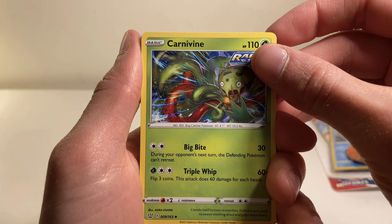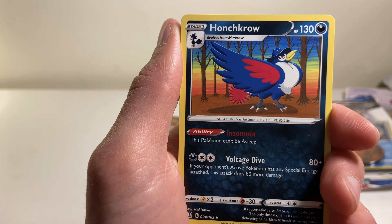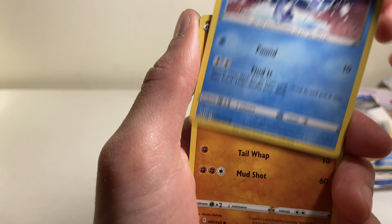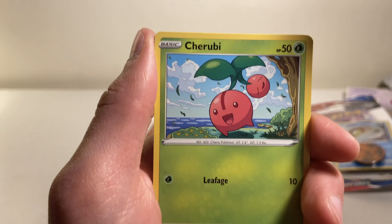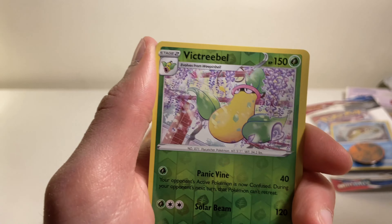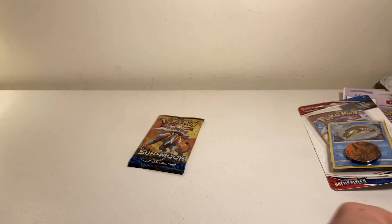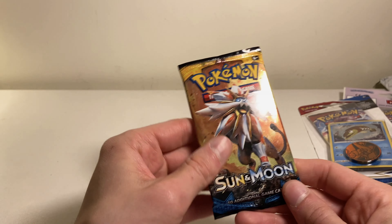Boom — Carnivine! I think that's the first one I've ever gotten of him. Bruxish, Hunchkrow, Galarian Mr. Mime — he's frozen but he's having a good time in Central Park. Cherubi, Petilil — okay that was completely wrong — something like that. Victory Bell reverse and Drampa — nothing. Okay, we got nothing.